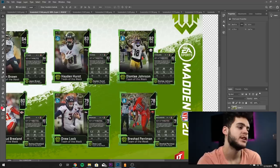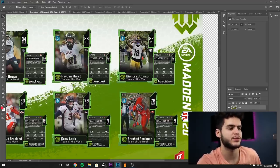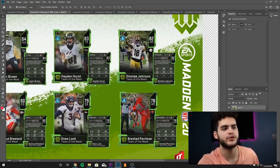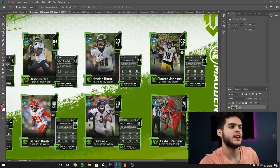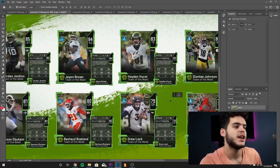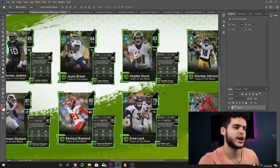Deontay Johnson — one of the heroes of my fantasy week. He returned a punt for a touchdown and also had a receiving score. 89 speed, 83 jumping, 80 catching — decent card, but falls right in line with all the other 89-to-91 speed budget beast receivers we already have. Hayden Hurst, a tight end for the Baltimore Ravens: 79 speed, 65 strength, 84 catching, 83 spectacular catch — can't really catch in traffic, can't run block. Not much of a usable card.